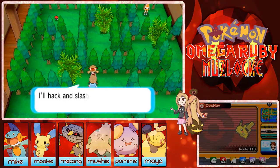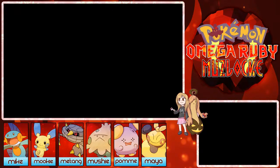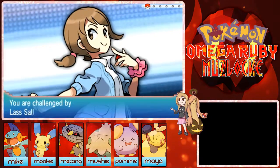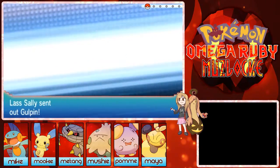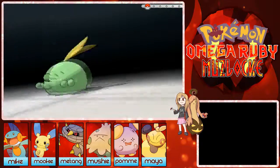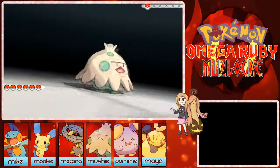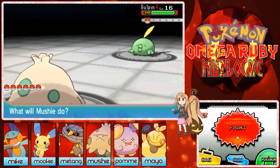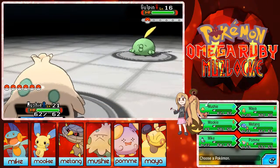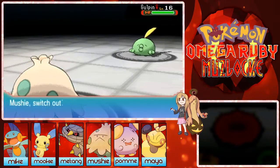I didn't even pay attention to which Pokemon could learn Cut when I was looking at Pokemon I could catch for the Nuzlocke. I just checked if there was a Pokemon that can use Fly and Surf — Dive should also be quite important. I think we have Pokemon for those, but for Cut I think I can catch some later in the game.